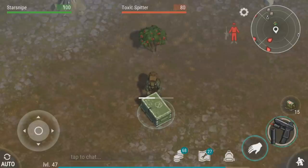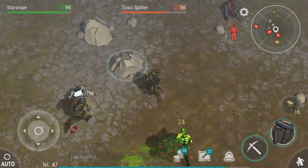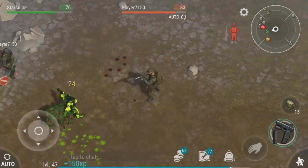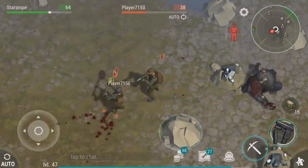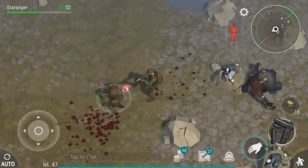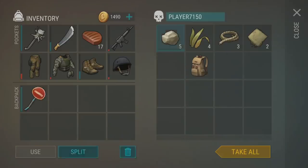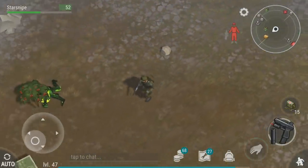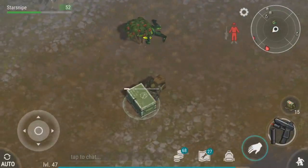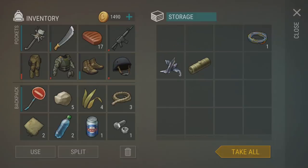I wasn't paying attention and a player came for me too — this is so bad! He's in full military armor, this guy is kitted out. Good thing we came prepared. I'll take some of that military gear — it's pretty worn down but I'll take what I can get. I'll also try to grab some more boxes around here. This one might have rubber parts unfortunately it did not.